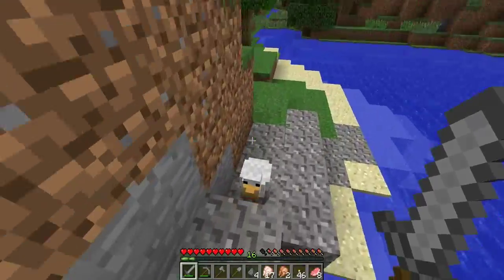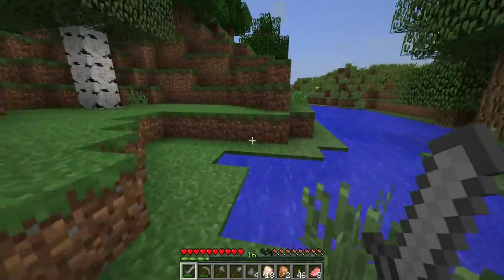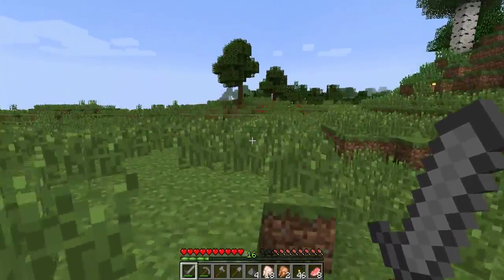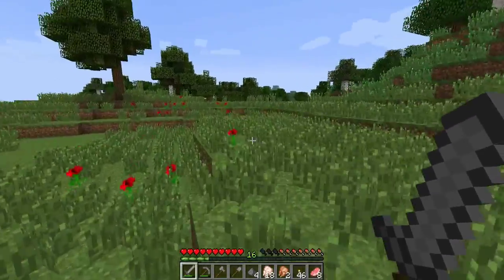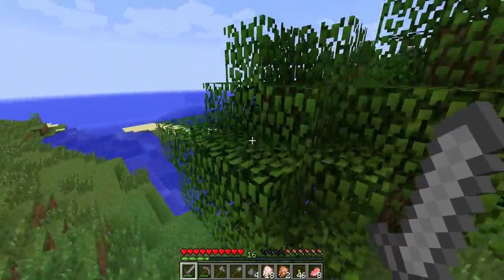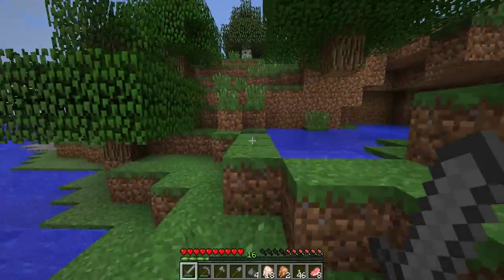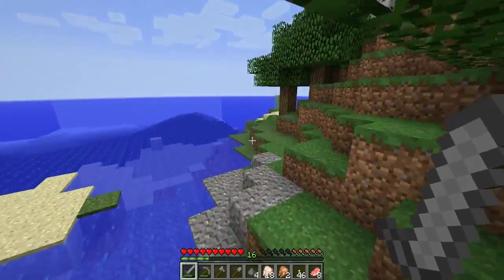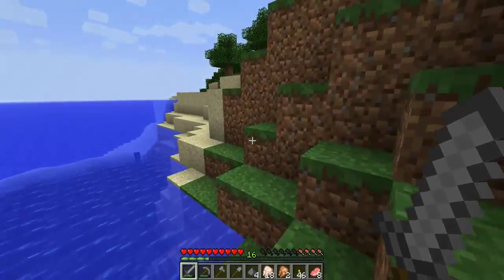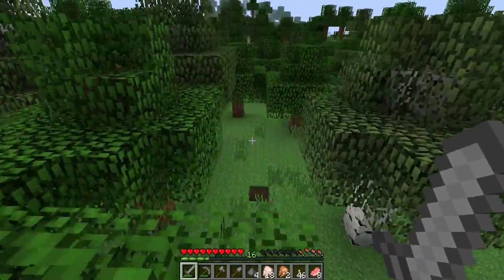We're learning the hard way that when you hunt for stuff, sometimes you don't find it. Can't find our sheep. Those are squids over there — don't have to worry about them. As you kill them you get ink sacks, and you can use the ink sacks to dye wool or dye leather armor black.